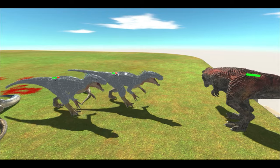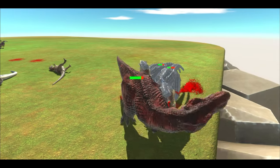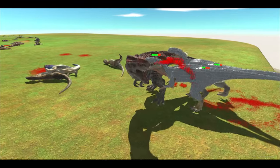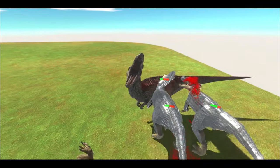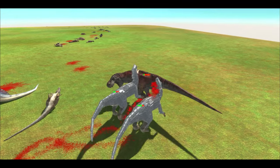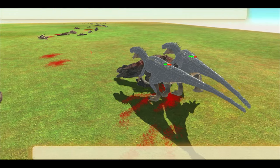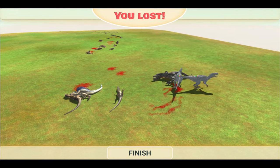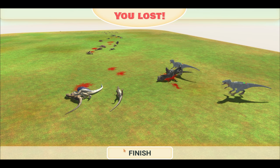Now lastly, our giant boss T-Rex — actually bigger than the Indominus Rexes, but the two are just too much for the T-Rex. The T-Rex didn't even get a proper bite in. And there you have it — Indominus Rexes have completed this entire wave.